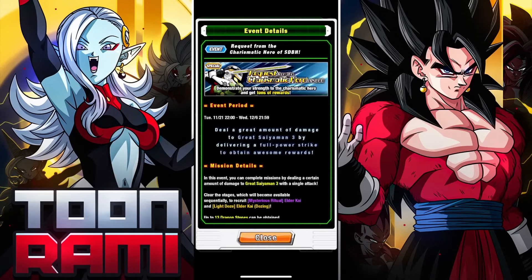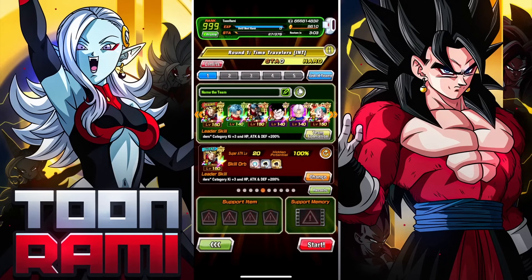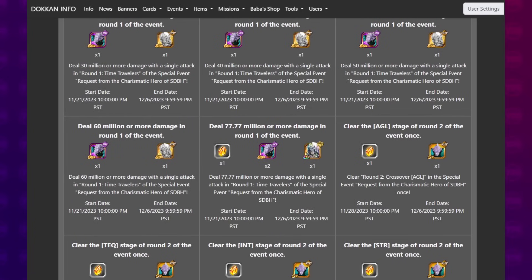To do this, you have to basically use the advantageous category that they provide. You are supposed to try to dish out as much damage as possible. You get the damage buff when you are using Time Travelers. You can pick any type that you want. You have to score 77.7 million on any stage — it doesn't matter which one you choose. The only difference is the type the enemy is going to be. But you do have to try each stage once. So let's say you get 77 million on your first team — then you go to every other type and just do it. You don't even have to score well, but just by completing it, you will complete all the missions.